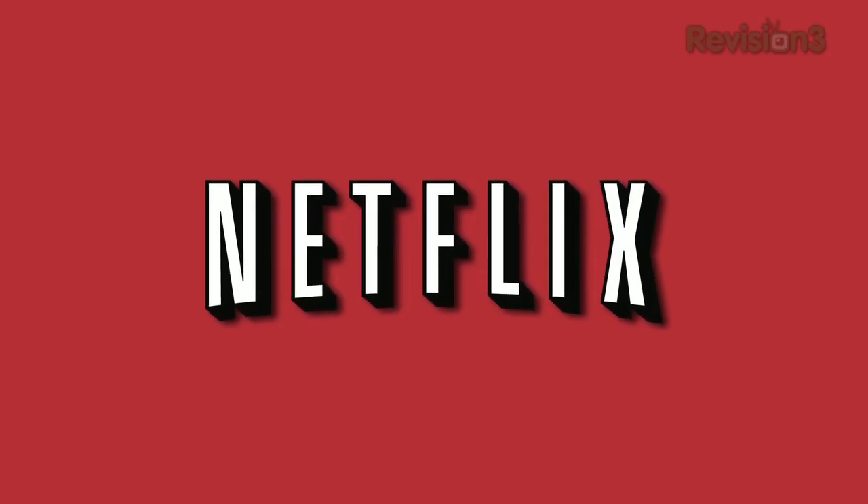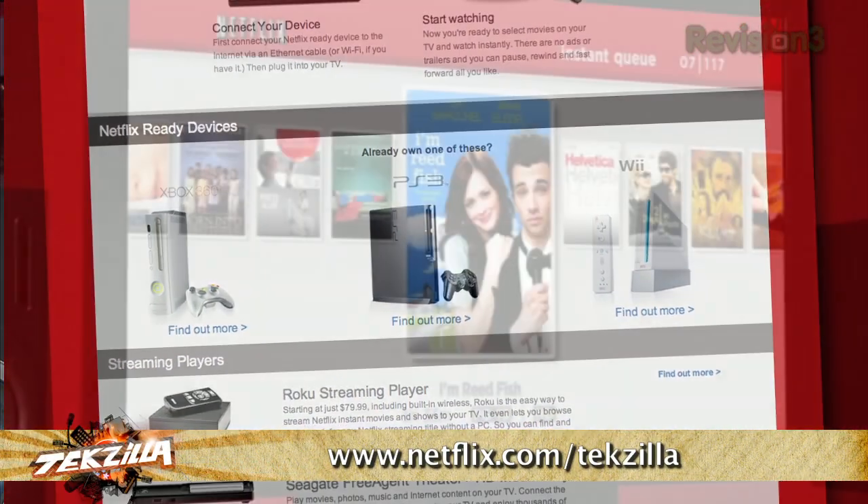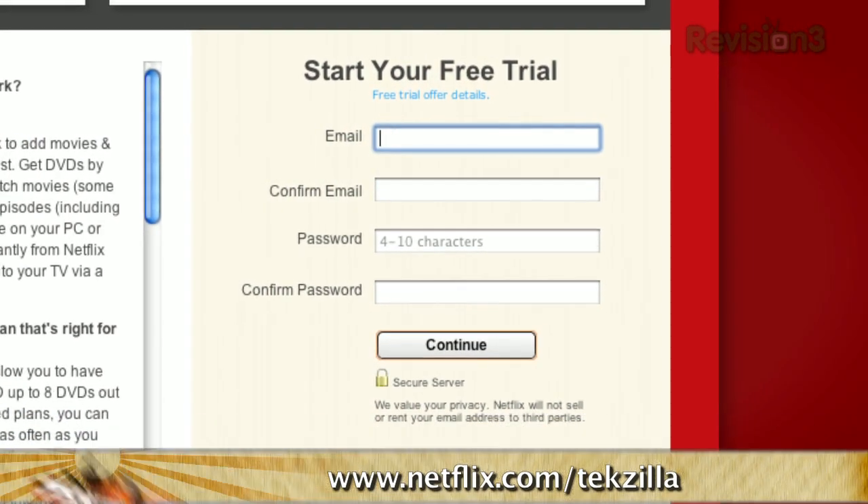Netflix — with more than 23 million members, Netflix is the world's largest subscription service, instantly streaming TV episodes and movies. Members can instantly watch thousands of titles on devices like Microsoft's Xbox 360, Sony's PS3, and the Nintendo Wii. As a Netflix Unlimited member, you can watch as many movies as you want anytime for just one low monthly price — no late fees or due dates. For a limited time, as a new member and a Tekzilla viewer, you can get a free 30-day trial at Netflix.com/Tekzilla.